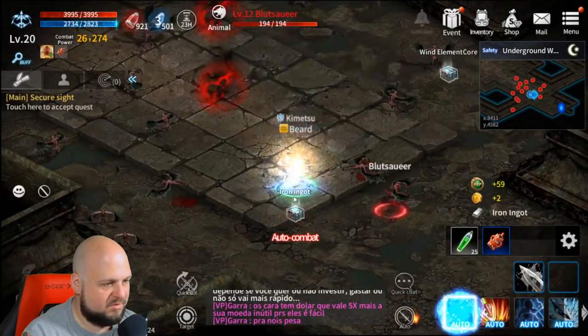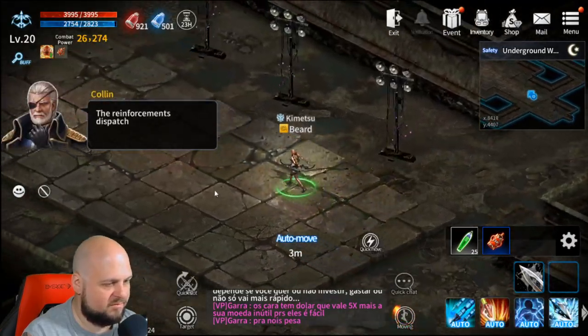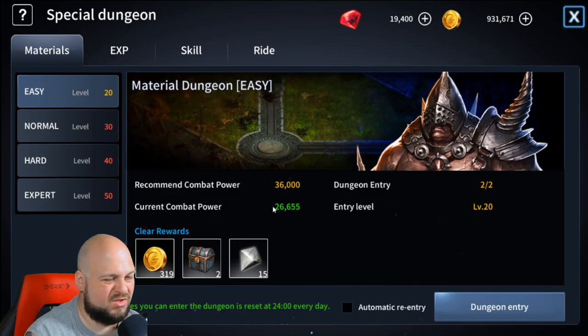We unlocked the special dungeon — can we give that a try? The special dungeon says we should have around 36k power, and we're only at 26k, so let's try to power up a little bit more and then give that a shot.